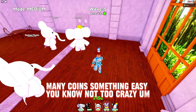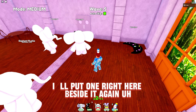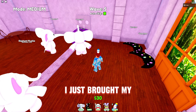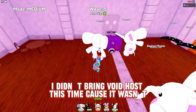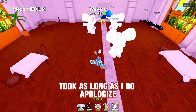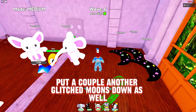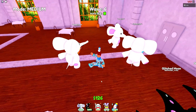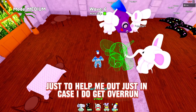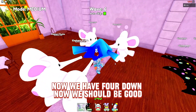I'm putting down a glitch moon right there and one beside it. I didn't bring too much — just my rabbit plushie, dog, and clown. I didn't bring void host this time because we're only doing medium. I should have done easy, but we should be alright. Putting down another glitch moon and another plushie just to help out in case. We have four down now, so we should be good.